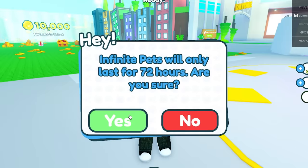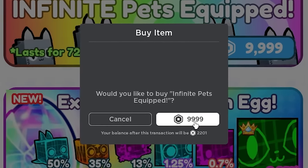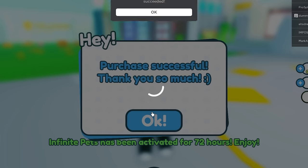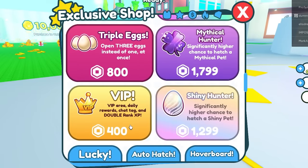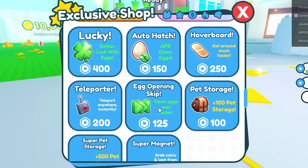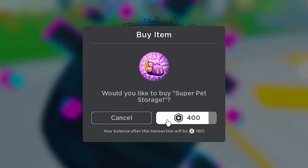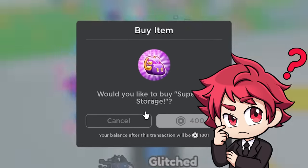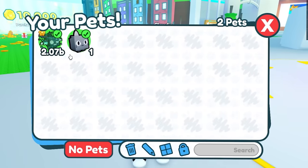So now we're going to buy the Infinite Pets Equip. We have enough Robux for this. We actually have 2,000 Robux left over because we're going to need it for something else. So let's go ahead and equip this - we actually got it! With the rest of the Robux, I need to get some space in my inventory. We're going to buy the Super Pet Storage, which is 400 Robux. Wait - what just happened? I just got a pet for no reason - a 2 billion pet!